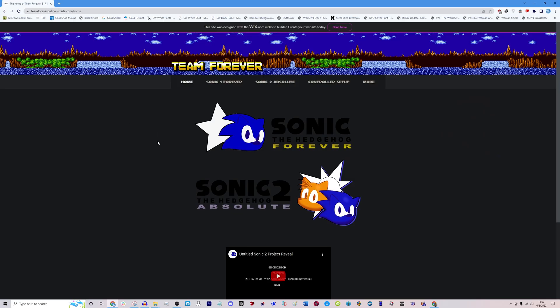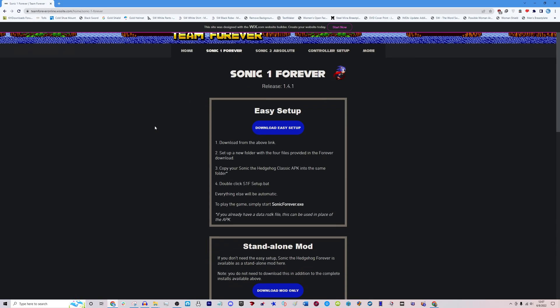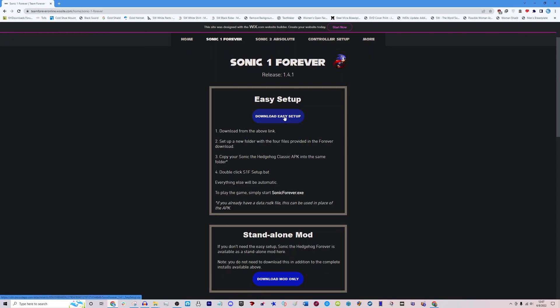First thing you want to do is go to this website — it's called Team Forever Online. I'm going to leave a link in the description for you guys. From here, you can download Sonic 1 Forever and Sonic 2 Absolute. These are basically a way to play the Android versions of Sonic 1 and 2 on PC, and it's the greatest thing in the world. I would say it's better than the Sonic Origins thing we're getting, and I'll explain why later. You just click on the first one and click Download Easy Setup.